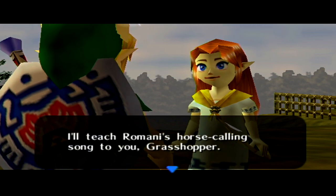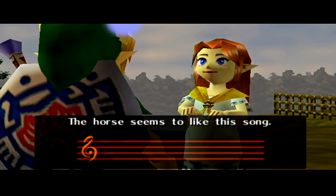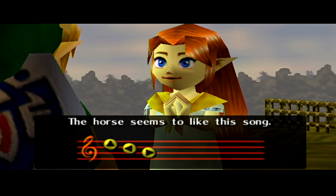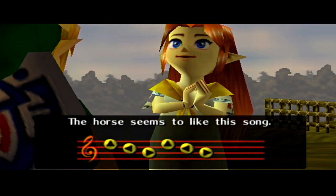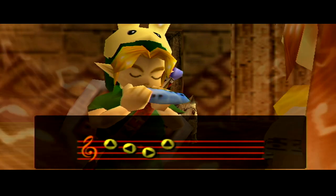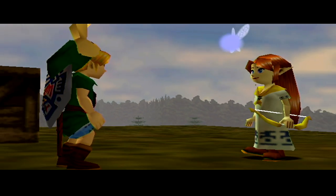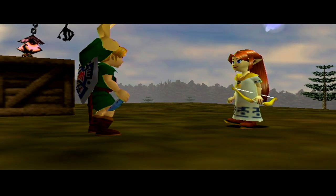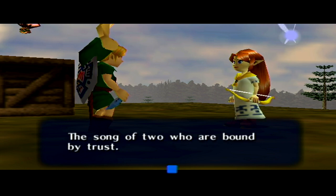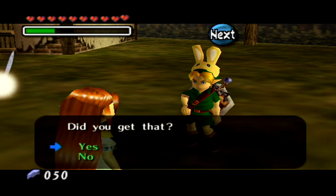Romani teaches us her horse calling song — and if you couldn't tell, it's the exact same song as Epona's Song, and she has the same voice and resembles Malon from Ocarina of Time. Her name is Romani, but she's pretty much based off that character, like most characters in this game are based off characters from Ocarina of Time. And there we go — we learned Epona's Song. With this, we can literally call Epona anywhere at any time, which is super convenient.